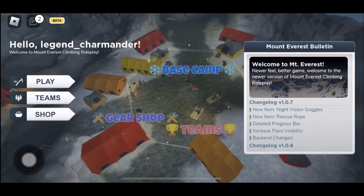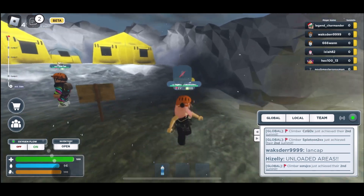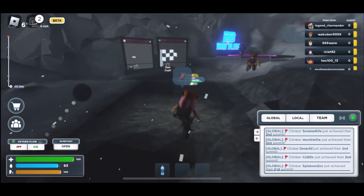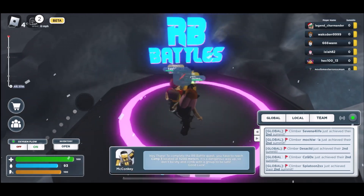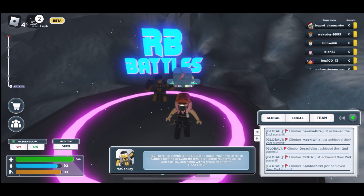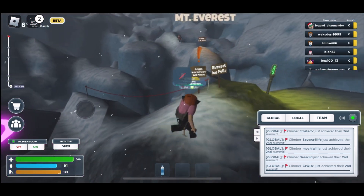So once you're in the game, hit the play button. And what you want to do is walk all the way this way. Right over here you can see the RB Battles area. So what you want to do is go to this area over here. It will have a pop-up saying: 'Hey there, to complete the RB Battles quest, you have to reach Camp 3 located at 5200 meters. It's a dangerous way up, so don't be shy and climb with a group to be safe. Good luck.'